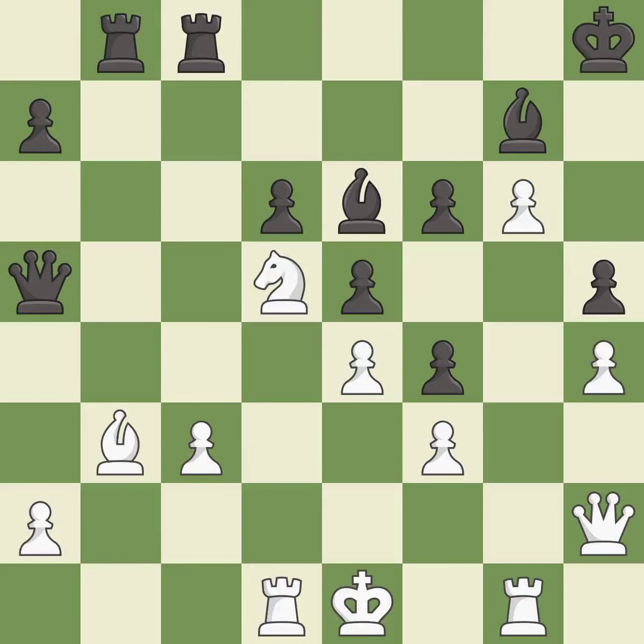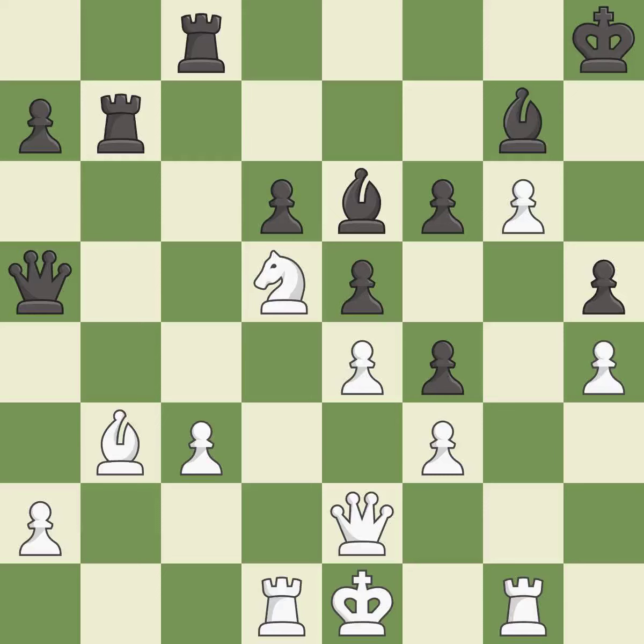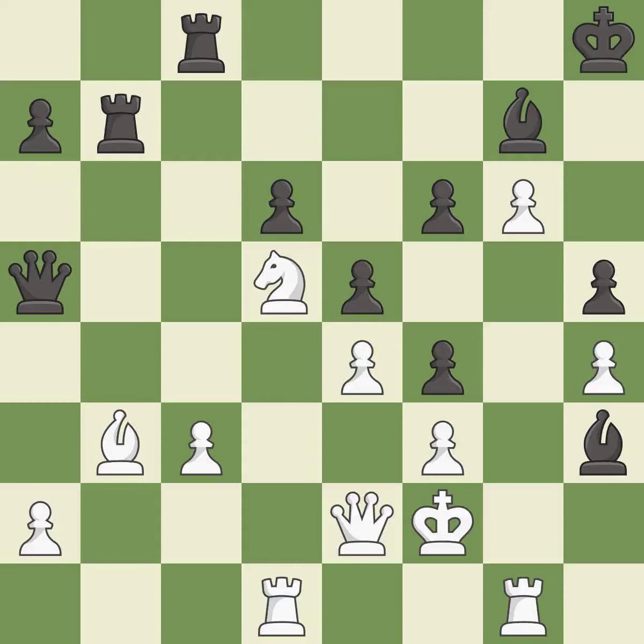This adds pressure by pinning a knight. This threatens to win a pawn — it is good. There were worse moves, but also something much better — it is an inaccuracy. This is not the right idea — it is an inaccuracy. The rooks can see each other now, allowing them to provide mutual defense — it is best. This threatens to win a knight — it is best. The game was close to equal, but now black has the advantage — it is an inaccuracy.